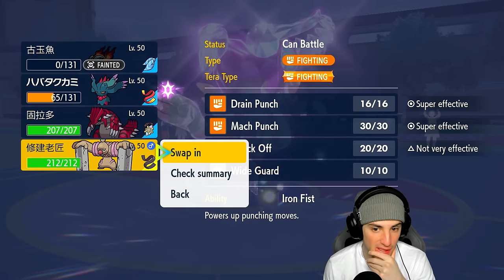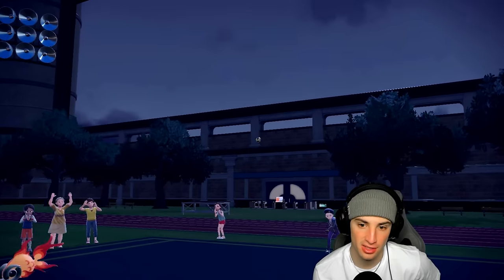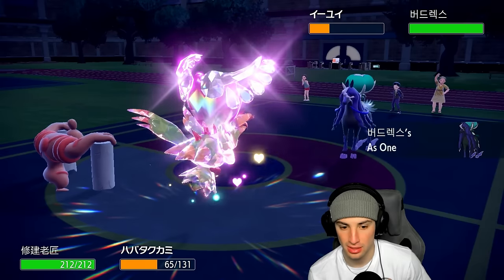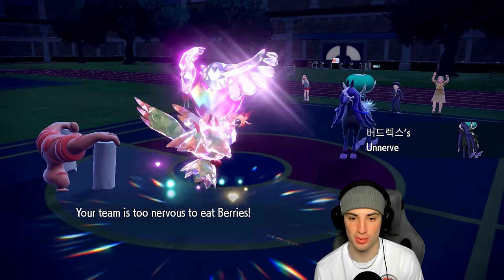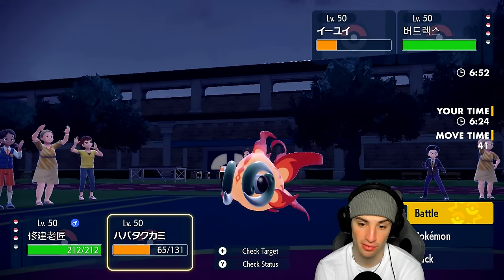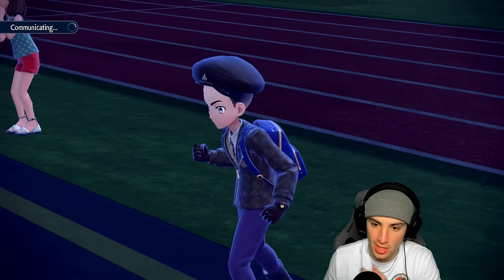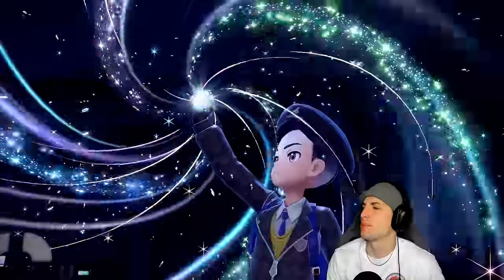Bringing Conkeldurr in was the right play. They're going to throw out Calyrex and I can just Mach Punch it. I'm going Mach Punch and Protect first, then Wide Guard and try to pop Trick Room. That's my play — Mach Punch, Protect, then Wide Guard to set up Trick Room.